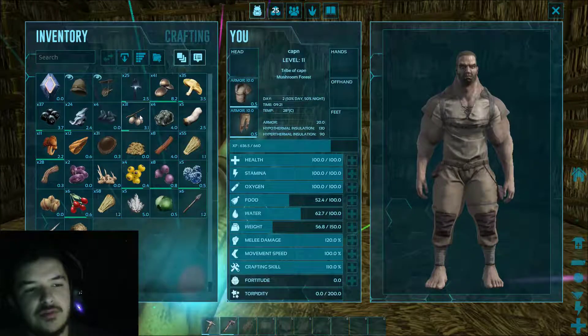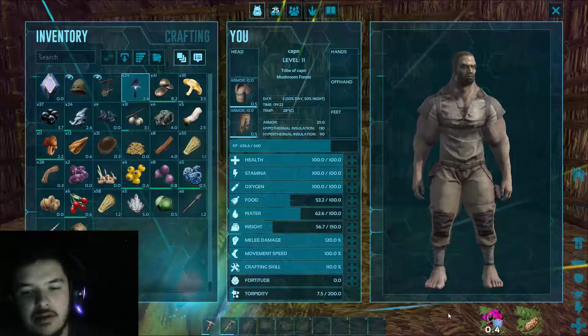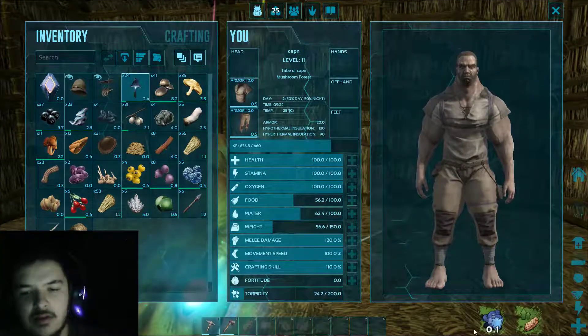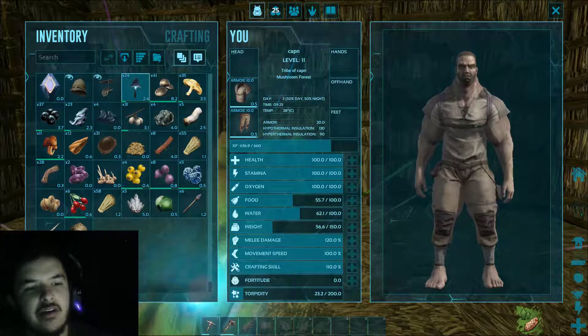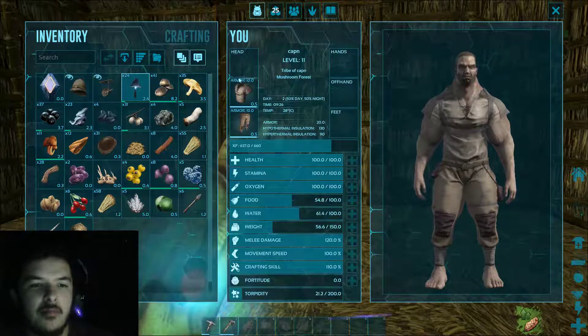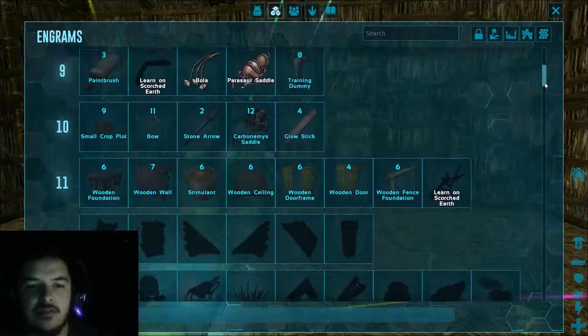Some of these mushrooms are kind of weird — if you eat this one it gives this little effect here. I don't know what that does or what it means. There's a blue one there, but these are narcotics so you can't eat too many. You can kind of see that green gem.